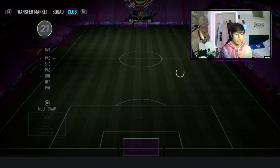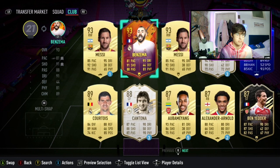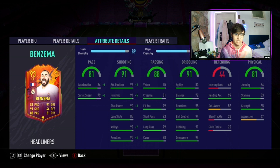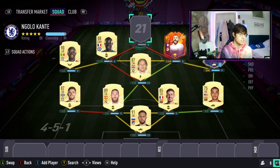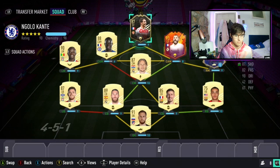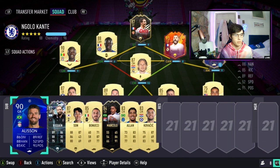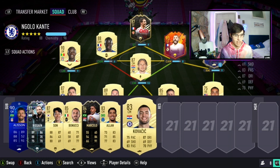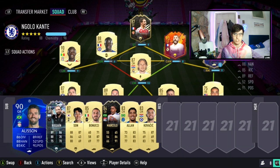At CAM, it's a bit of a wild choice but I've been liking him recently — we have Benzema. Looking at his stats: 81 pace, 91 shooting, 91 dribbling, and 88 passing, very good for a CAM, though his pace does let him down. Moving on to our striker, better than Mbappé, better than Ronaldo, undoubtedly the best striker in the game — it is 87 Ben Yedda, with 21 goals in 8 games and 6 assists. On the bench we have Alisson as spare goalkeeper, Higuaín as backup striker, Son for the wings, Bonucci and Marcelo as replacement defenders, and Alan and Kovačić as midfielders.